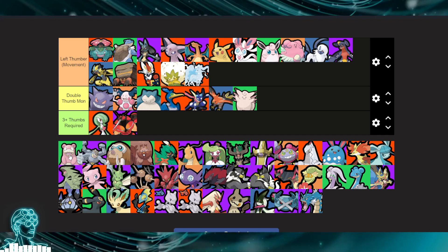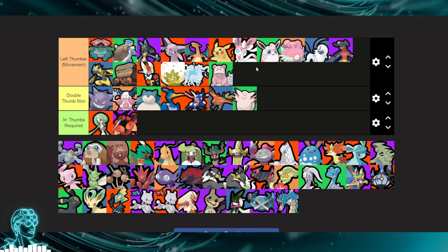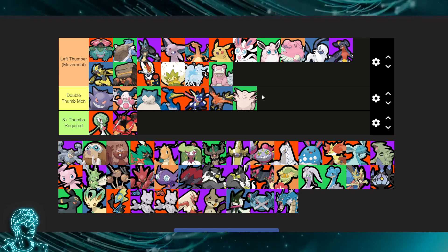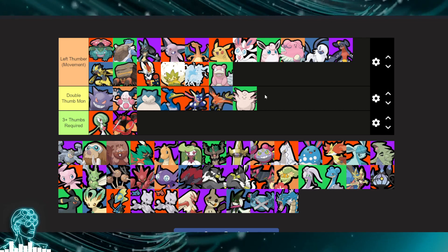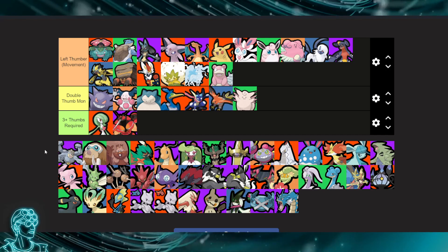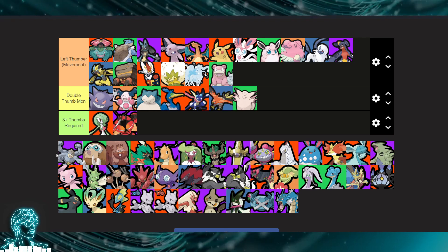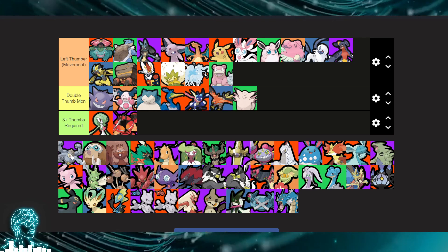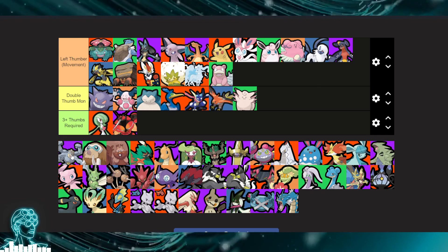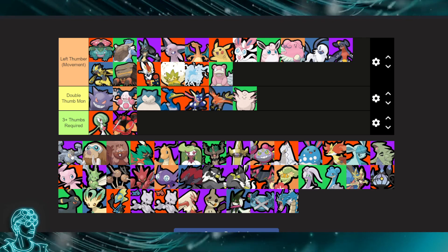Slowbro — you can directionally aim Surf with your left stick and play Amnesia. The only thing you'd miss is aiming your Unite Move, but you can just walk up to enemies. Machamp though — left thumb is super important for aiming Dynamic Punch, but you could play Submission and Cross Chop which only require the left stick.